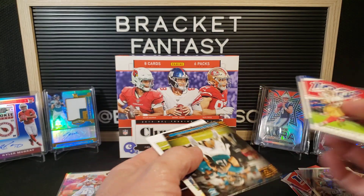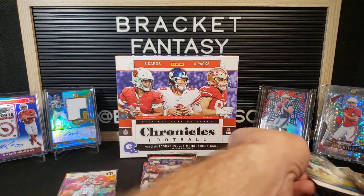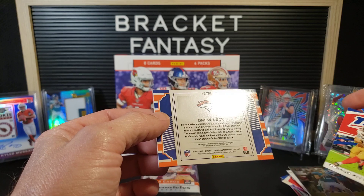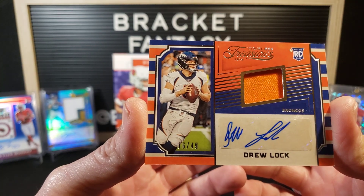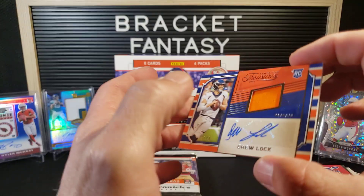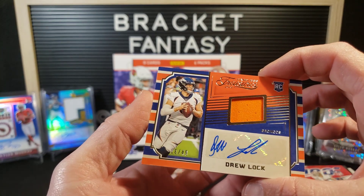Really shiny Panini card. Got N'Keal Harry base rookie from Panini and AJ Brown Studio — pretty nice. Now let's see what our hit is here. Broncos — Drew Lock, nice, numbered 16 of 49. Timeless Treasures — I guess that's an original Chronicles set. I wish it was a patch, but still nice — player-worn used material. Very cool, I like that a lot.